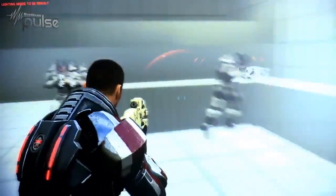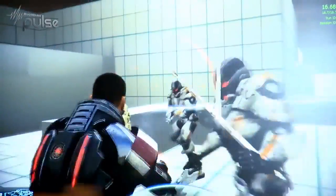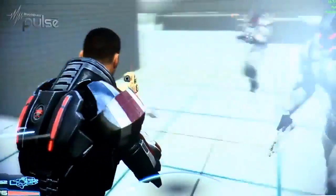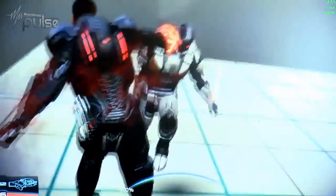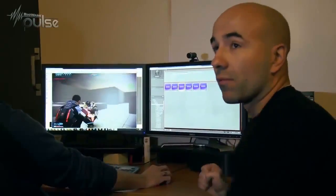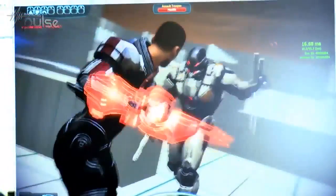All our heavy melees include a new synchronization system where Shepard will automatically sync to the enemy so that everything lines up properly. We can then play whatever reaction we want — this is a heavy impact, so we play a really heavy stumble-backwards reaction for the enemy. As you can see here, Eric is able to hit all these enemies reliably because Shepard will turn and sync to the target, which makes the heavy melees a lot more consistent.